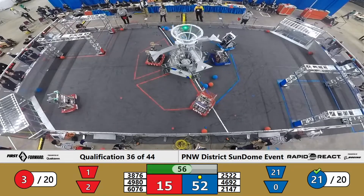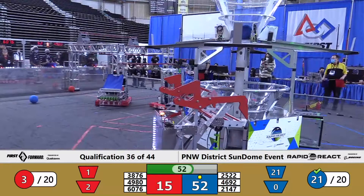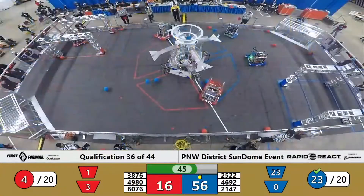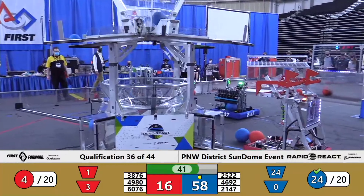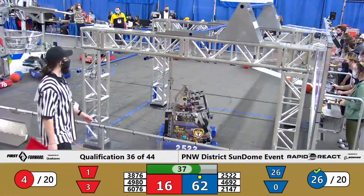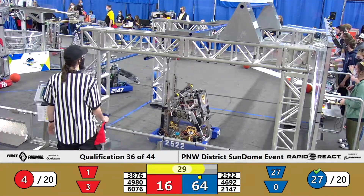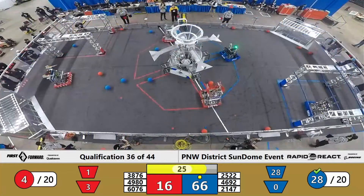Red Alliance heads over to the Alliance wall, trying to feed some pieces of Cargo back into the field of play. That was the Mabton Lugnuts aiming to scoop that up, but they deflect from that strategy and come over to hang out with Team Chuck from Blue, trying to slow down these cycles and stop the bleeding a little bit. Their alliance currently trails by quite a bit — 60 to 16 your score. Blue Alliance has secured their bonus rank point: 27 pieces of Cargo scored in that center hub so far out of the 20 they required, so they won't be going home empty-handed no matter what happens.